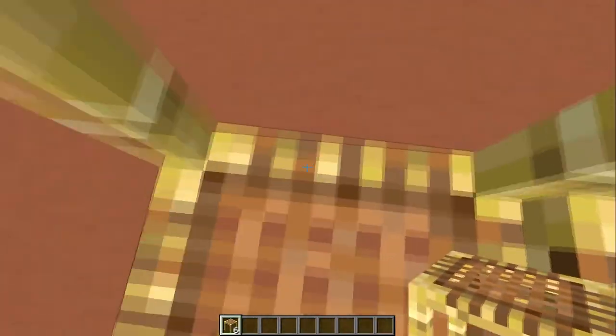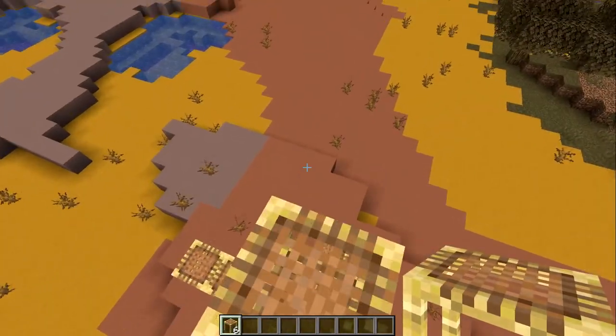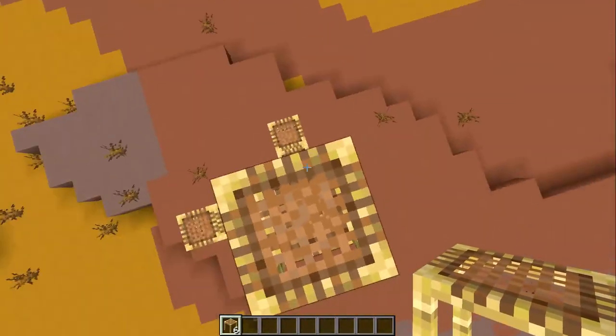To climb the scaffolding all you need to do is enter the middle of the block and hold spacebar. As for getting back down, you could just jump and hope to survive the fall, but the safer option is to hold shift and you will slowly descend.